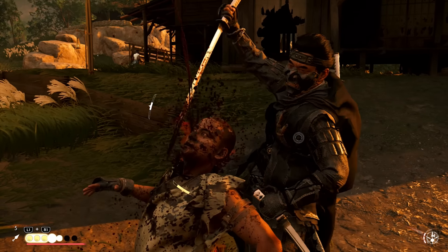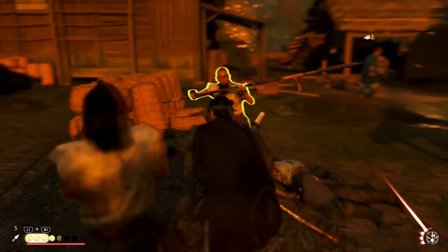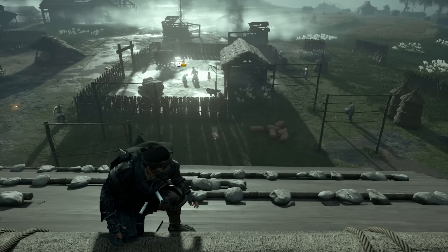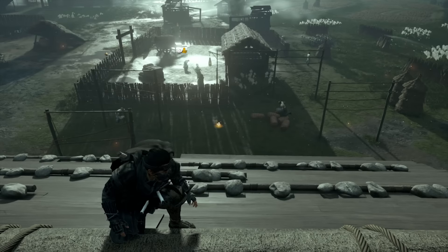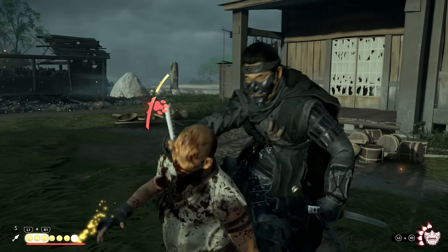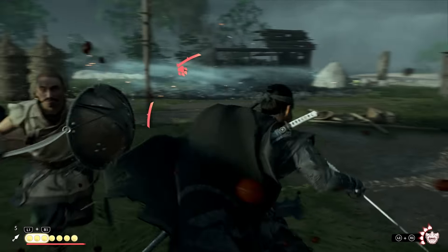I often just jump in the air and as soon as I'm looking down at the target I pull off an assassination if that target is further away. This works perfectly for enemies that are too far from your jump point, or even those who are directly underneath you — you can just jump a little and immediately follow with an assassination, though this takes a bit more practice.